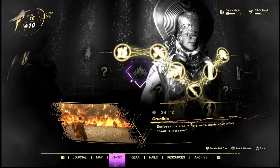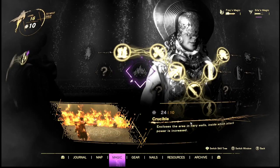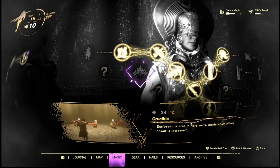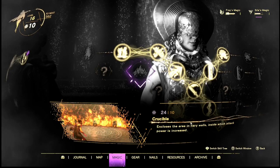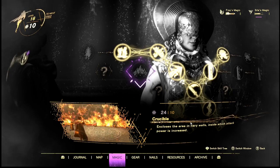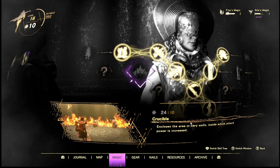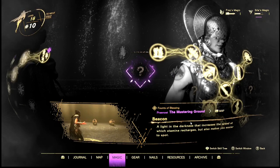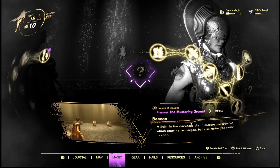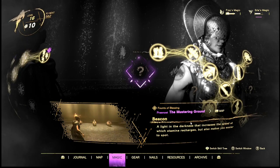Forgot about Crucible — this one encloses the area in fiery walls inside which attack power is increased. It's pretty much like a little dueling field. You can cut off some enemies and try to fight them one-on-one, or just do whatever you can with that. Another blessing — Beacon: a light in the darkness that increases the speed at which stamina recharges, but also makes you easier to spot.